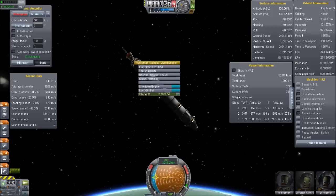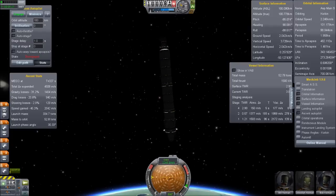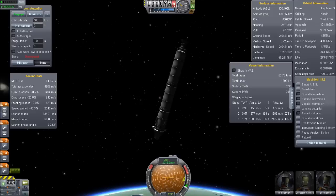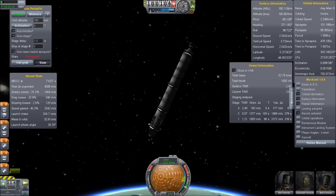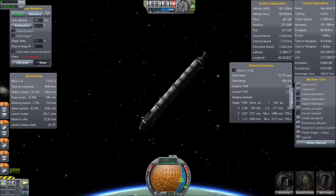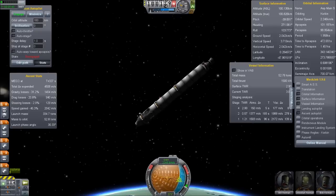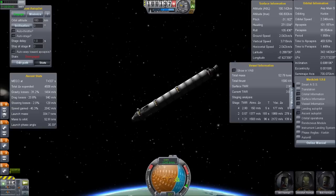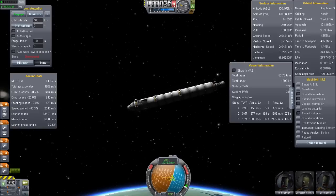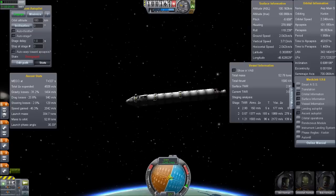Almost done — let's take a look at the numbers here. We have 53 tons in orbit. That is about 40 to 45 percent more than on the other launch — that is almost 50 percent more.